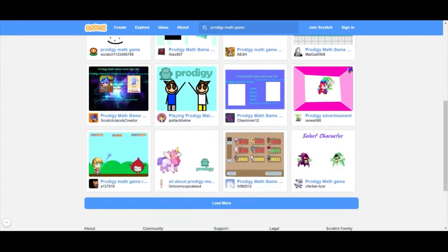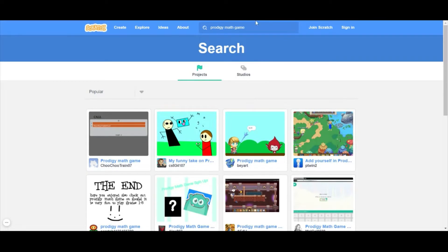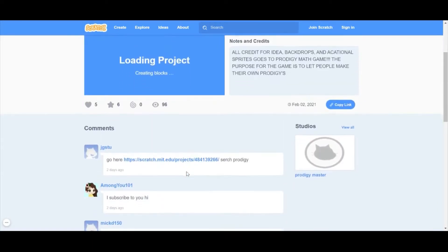The first one I want to show you is Prodigy Math Masters code thingy. I can't find it on there — let me find it. Oh, here it is. It's really, really cool. So I'm going to do this one and a couple others.